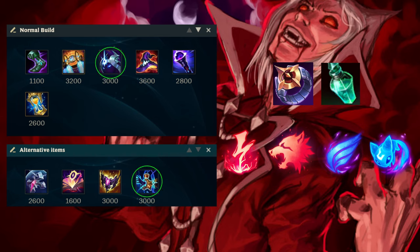When it comes to alternative items, Horizon Focus is a very good possibility. If the enemy team has a lot of squishy champions, instead of buying Cosmic Drive you can build Horizon Focus, which gives you a lot of burst to one-shot squishy targets. However, this is not optimal against tanks because then you need Cosmic Drive to get off multiple rotations of your abilities. This first build can be combined with every rune setup for Vladimir, so no matter what runes you pick you can always go this build.